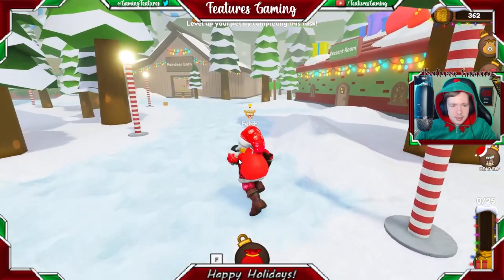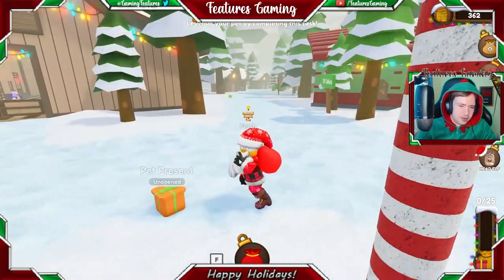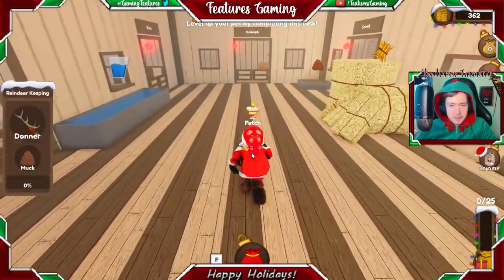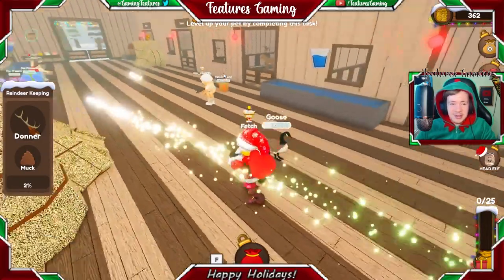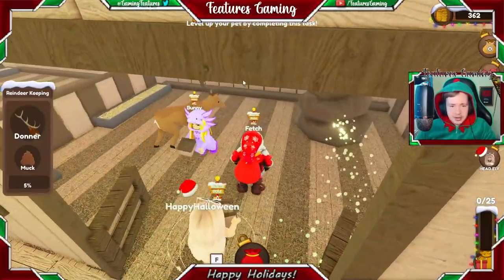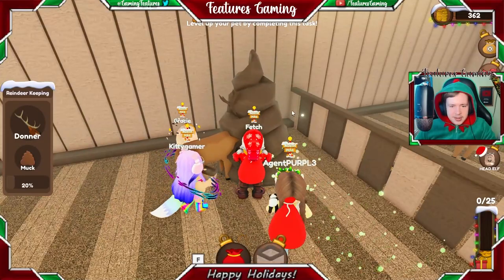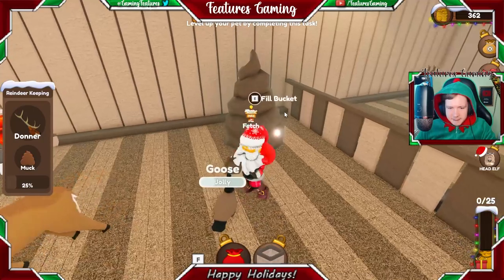We'll skip the present room for a minute and leave that to last. Now we can basically take care of a reindeer — the task has updated to 'help take care of a reindeer at the barn.' It looks like we've been assigned to Donna. I'd have kind of liked to assist with Rudolf, but we need to clean up here.